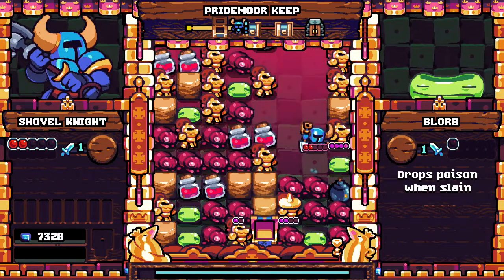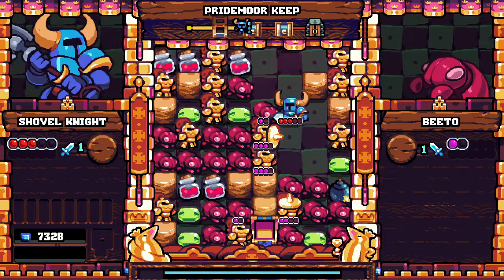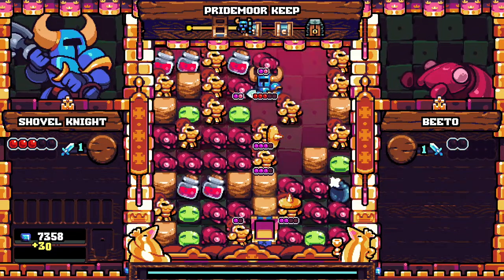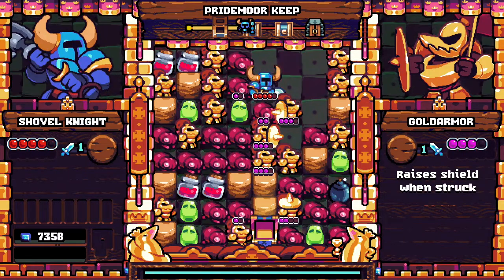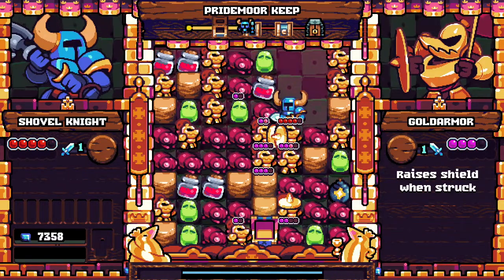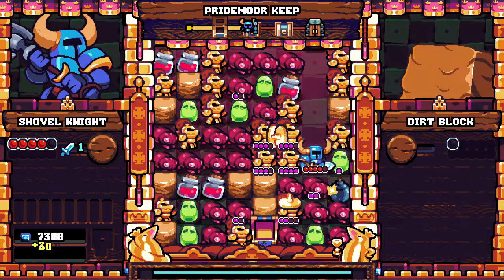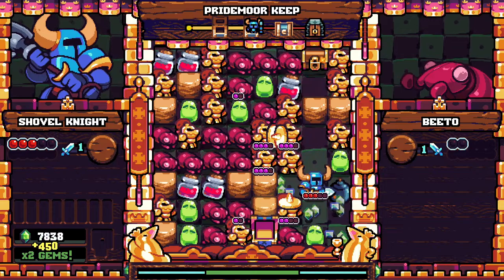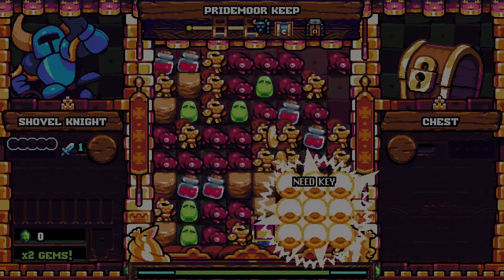I'm also almost dead. Let me top off. My freeze ran out — get my potions. This is not gonna be good for me. There's a nice bomb if I can get out. Dead.